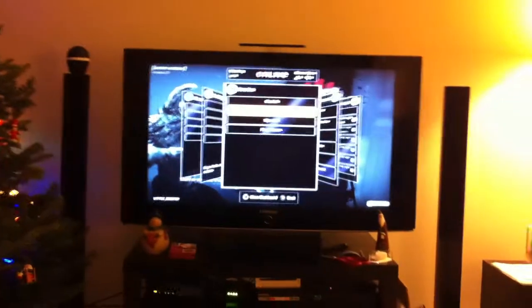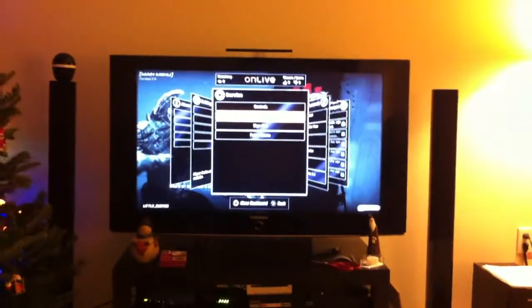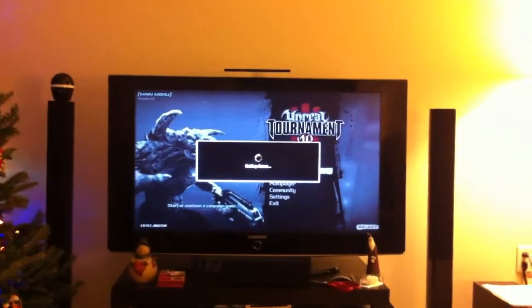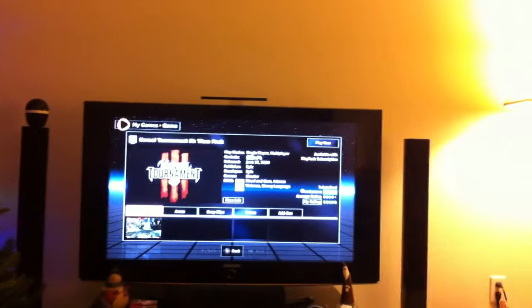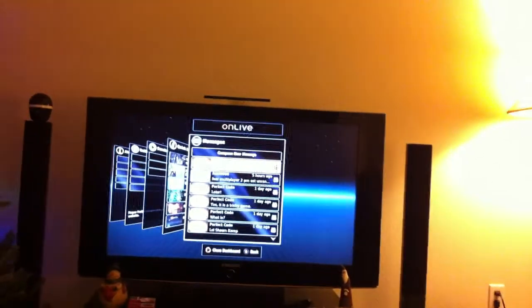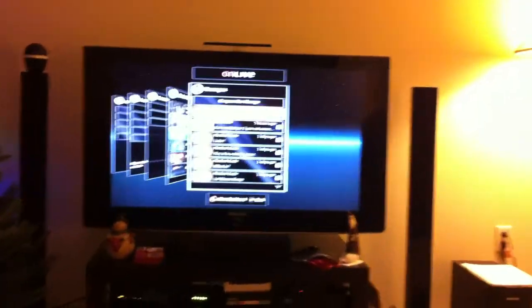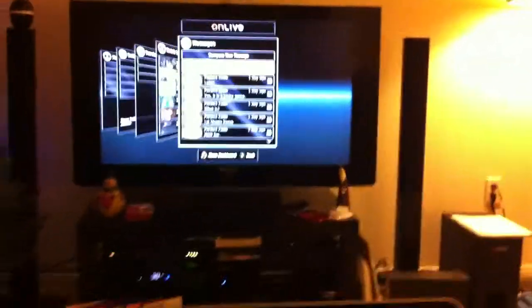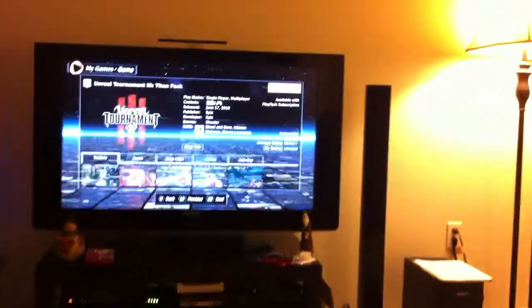I'm going to go ahead and friend myself and see how all this is working. I just got the friend request instantly, so I'm going to go ahead and add that. I'll exit out of the game. I could have just gone to the UI here and my messages — yes I would like to be friends with myself.